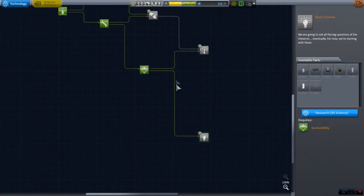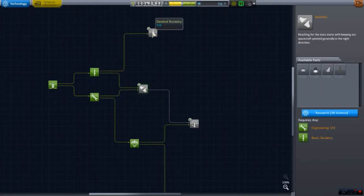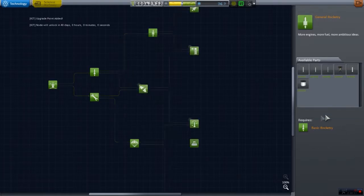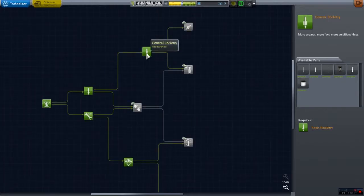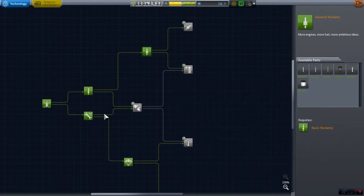What did we need it to get again? I totally forgot — it was one of these. Yeah, it was this. We wanted to get general rocketry, because that gives us the delicious more boosters and fuel tanks and whatnot.